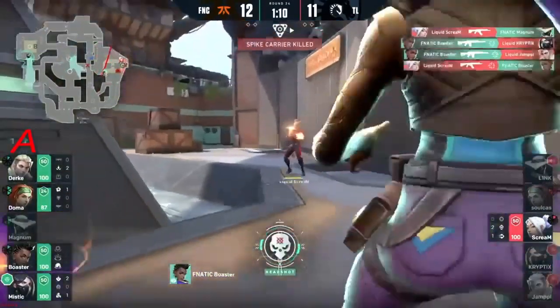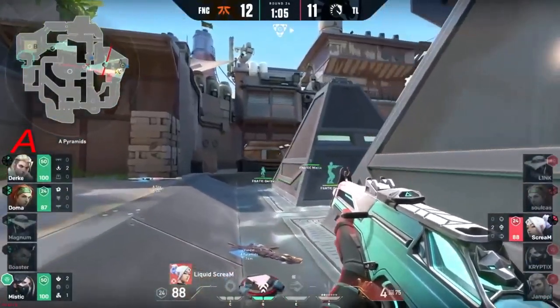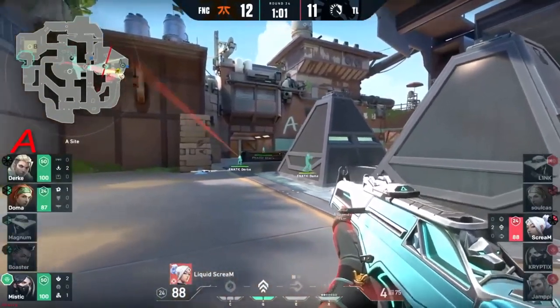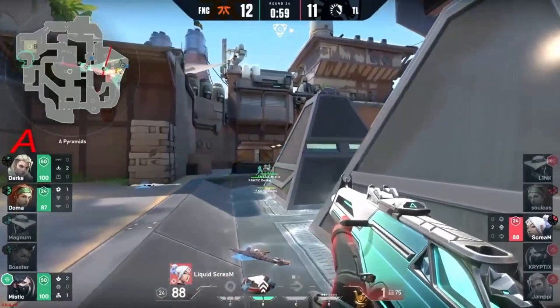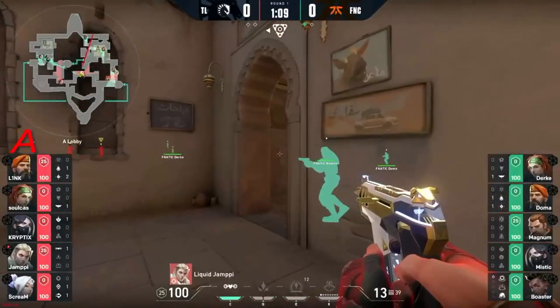This is Fanatic — they want the closer. Boaster tries to spin on a dime, almost catching Scream, but no — he maintains. And this is Fanatic with map one in the bag. He's got three to find spots at first. Let's see if those headshots are there.